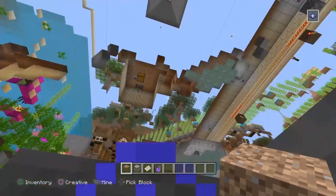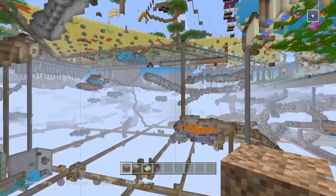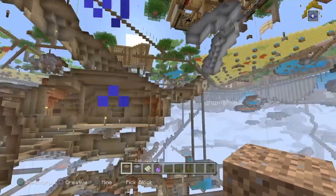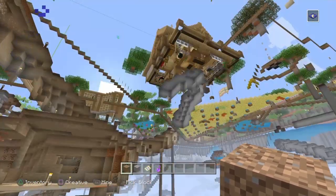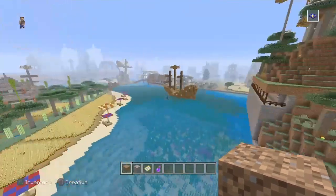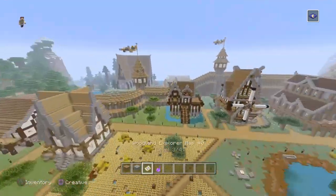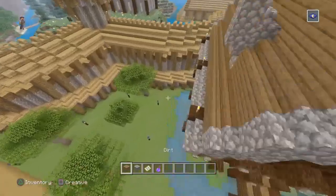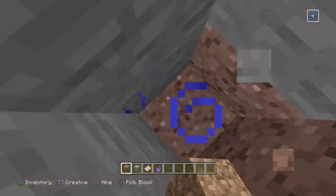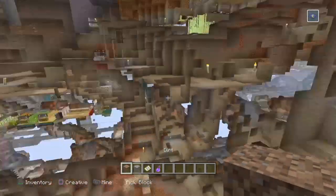I just realized there's a mob spawner up there — that's pretty cool. This is my survival world; I've got creative mode on right now just to show you guys how to do the glitch in the easiest fashion. It really is phenomenal — super easy. You can do this from pretty much anywhere because the resources required are so minimal. Just one piece of gravel and one piece of dirt is all you really need.